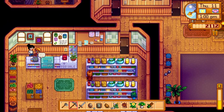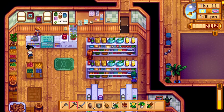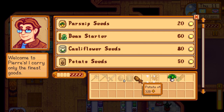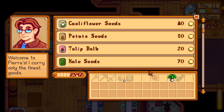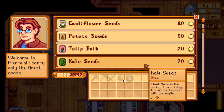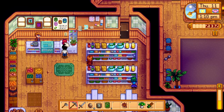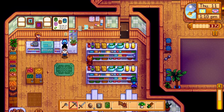Going to say hello to people to build up friendship levels. Let's sell some things at Pierre's — keeping that leek to take to the community center. Going to buy kale seeds since I don't have any to fill in my three spots. Then getting the backpack upgrade — inventory space has increased to 24!